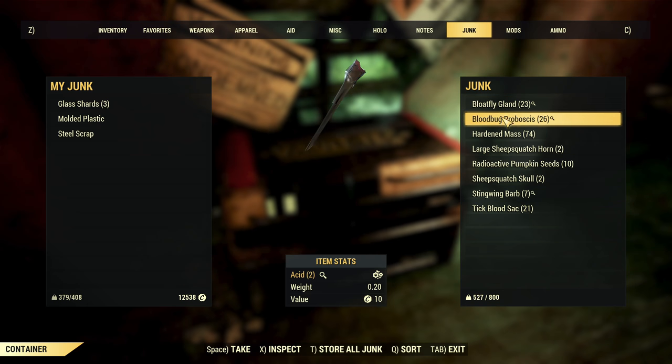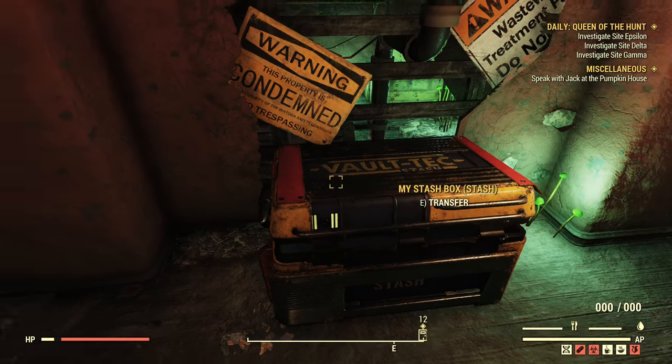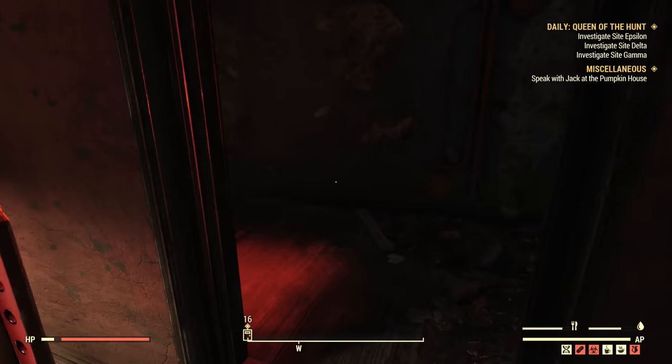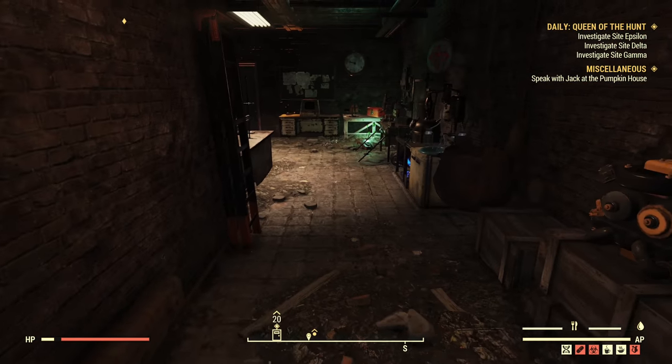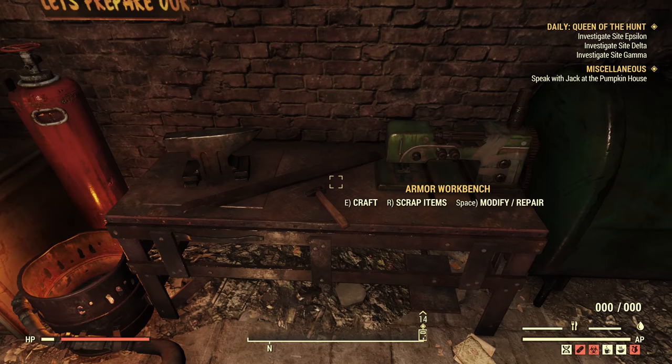In the junk section I only have stuff that hasn't been scrapped into pieces — it's heavy but I need it. I don't have any other scrap because I have Fallout 1st, and unfortunately the best option to squeeze your junk is that paid option. Although you can save money: buy Fallout 1st for one month, fill up your scrapbox, then use that junk even after Fallout 1st expires. But that requires money, so let's talk about things that don't.